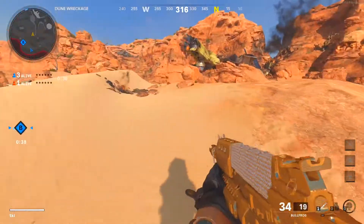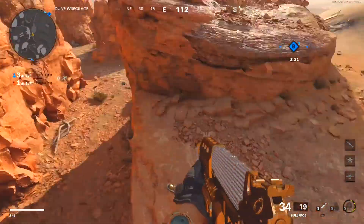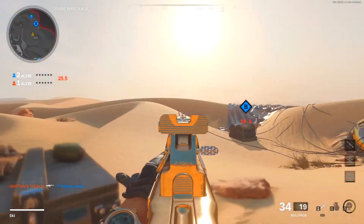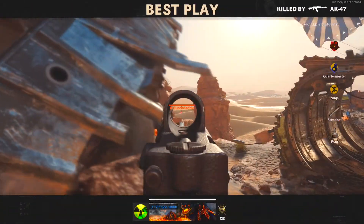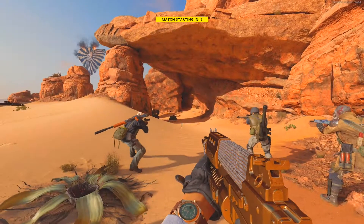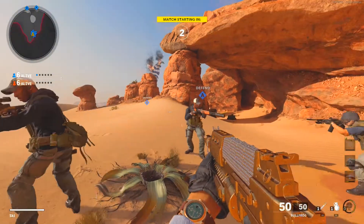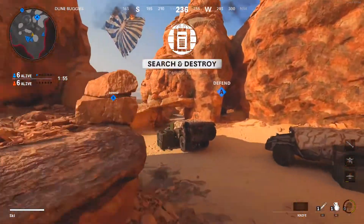I thought I heard him. Even on this map, even if you have Ninja, when you're walking the sand still makes noise or something, because I find myself a lot on this map thinking I hear somebody and it just messes me up. Hold the objective — this side's a little bit easier sometimes.